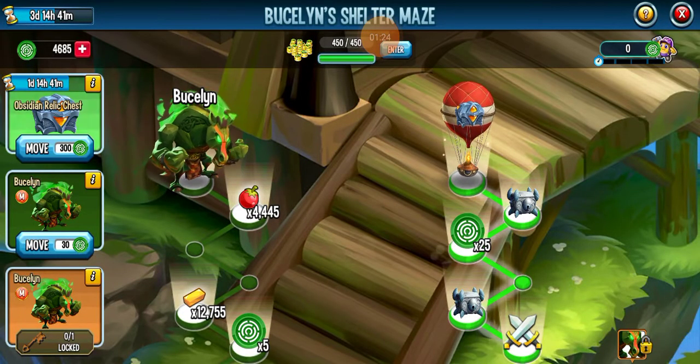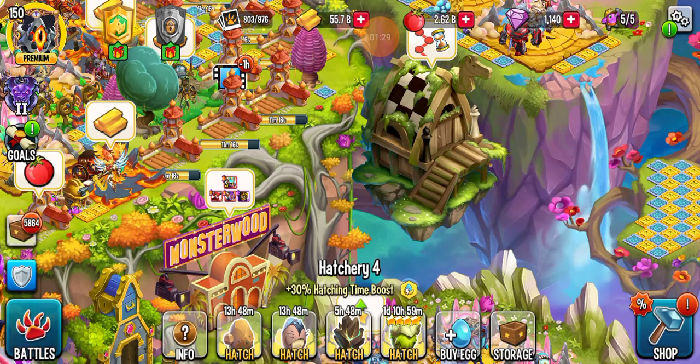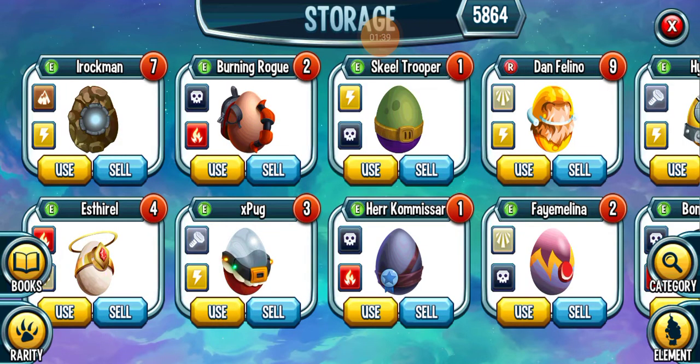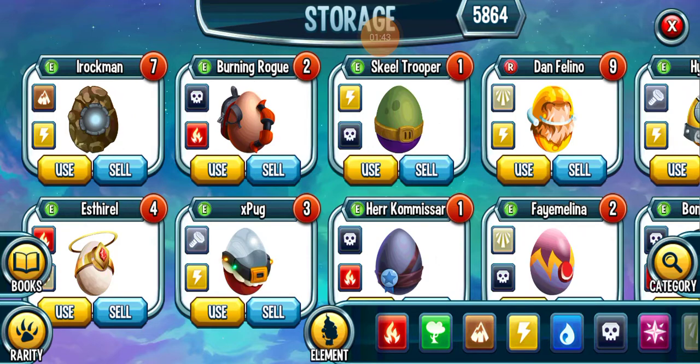This is how many maze coins I've got just now, and I'm going to open our original mythic chest. I'll definitely have to exchange it for cells because I've got all the original mythics.